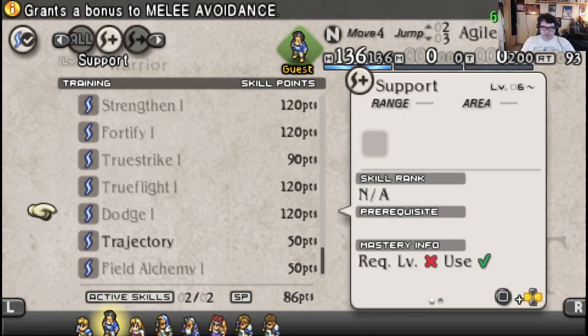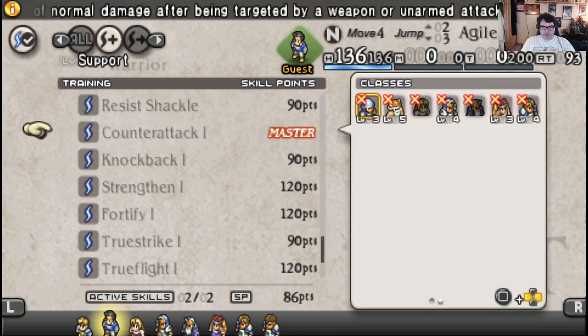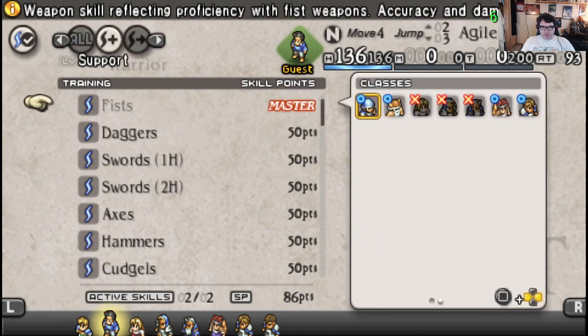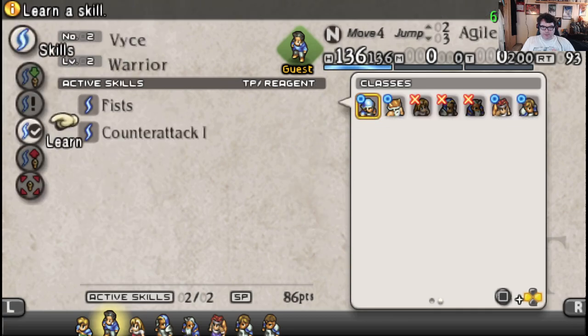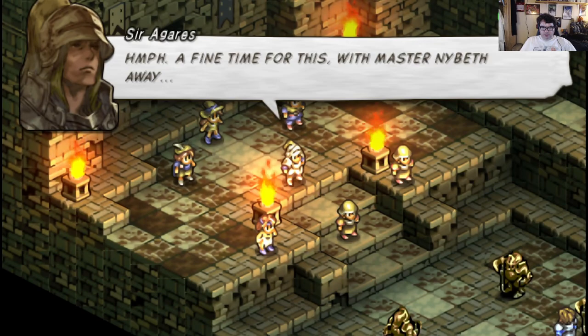Also, when characters pick up skills, they don't necessarily have to start with the skills — they don't have to follow the rules. For example, Vice does not actually meet the prerequisite for Counterattack, but he knows it.